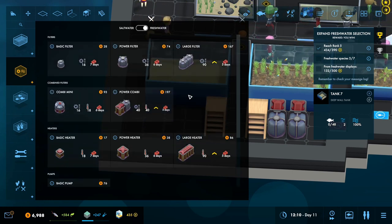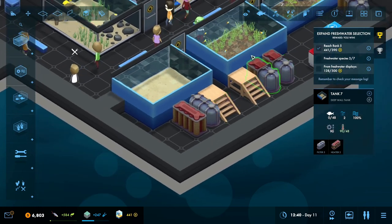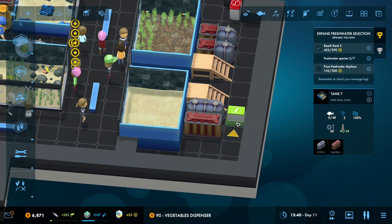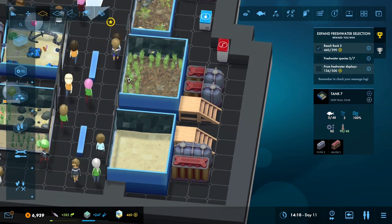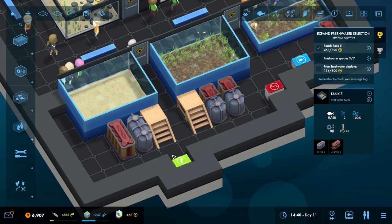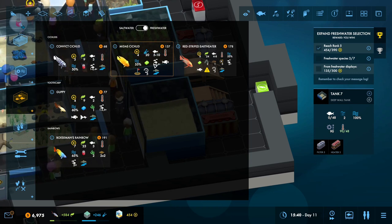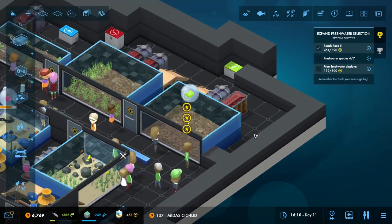For now we are still taking care of our Midas Cichlids. We're going to add a large filter and heater - I'm not going to go with combis because these are very big tanks. And you're going to need vegetables for them, so we're gonna get a veggie dispenser somewhere around here. They don't seem to need any aquascaping, just them. We'll have our pair of fishies and they should be happy with their environment.